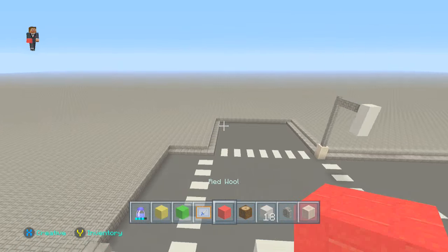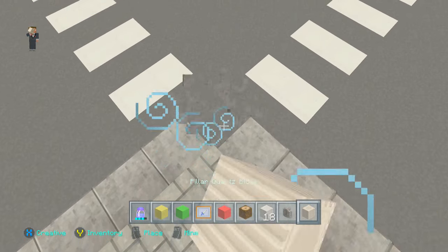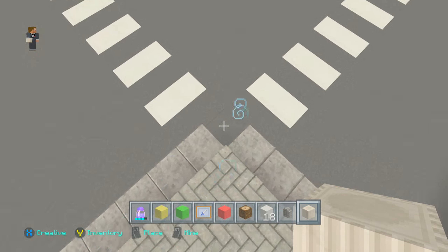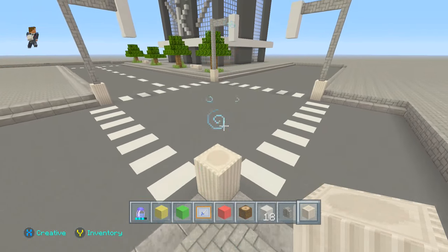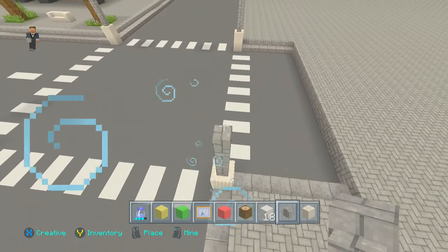First, what you want to do is come to the edge where you want to place your traffic light. Then place your first two blocks — mine are quartz because this is a modern traffic light. Then get your cobblestone wall and build it up by one, two, three, four, five, six, seven blocks.